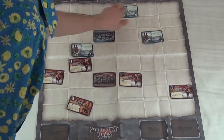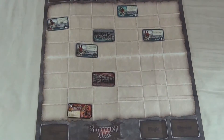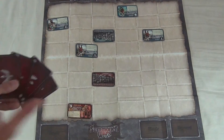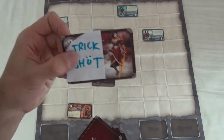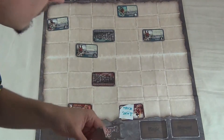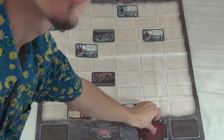Oh no. Guys, it appears that the evil orc warlord, Orcman, has taken all my men and all that is left is my summoner. Luckily, in my hand, I just happen to have the card I need. For two magic cards, I can play the magic lady card, Trick Shot. I play my two magic cards to put it on the field. What Trick Shot does is kill everything and makes me win.